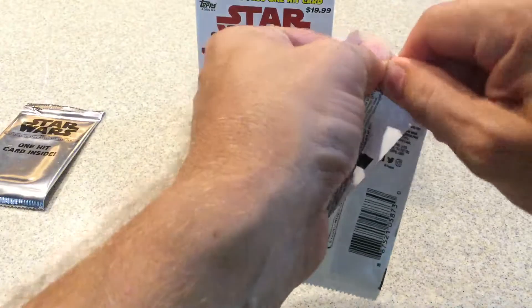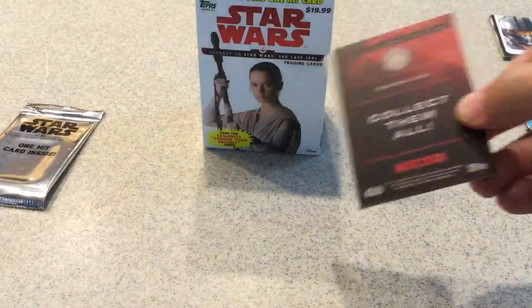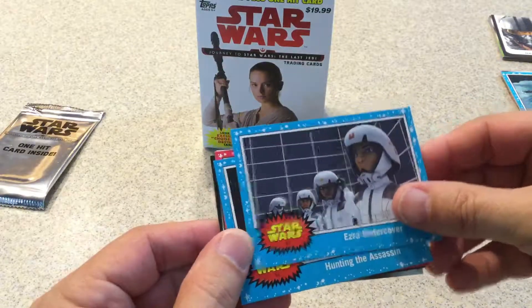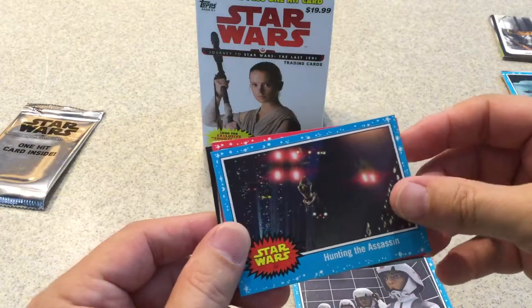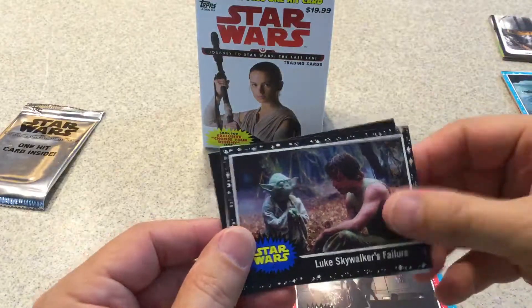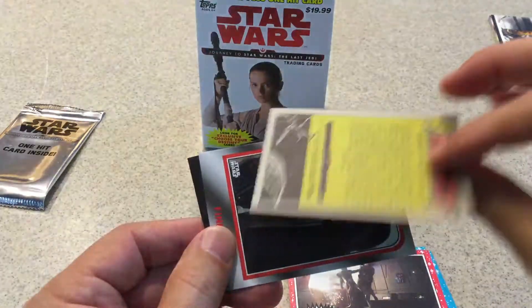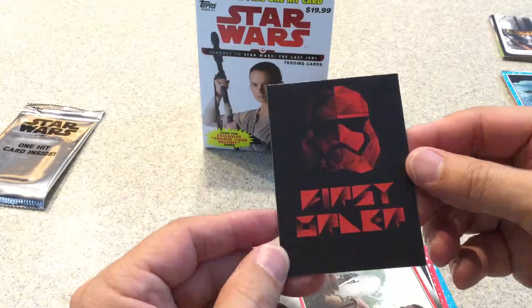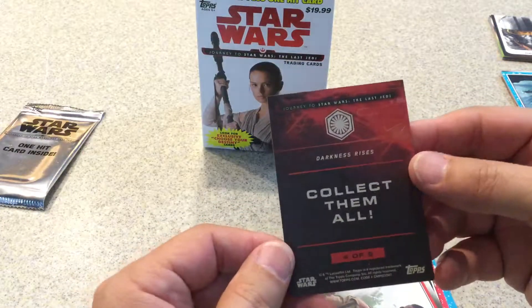Last regular pack, last chance. Ezra Undercover, Hunting the Assassin, Kylo Ren's Rage, black parallel Skywalker's Failure, Finn Choose Your Own Destiny, and a First Order Darkness Rises insert.